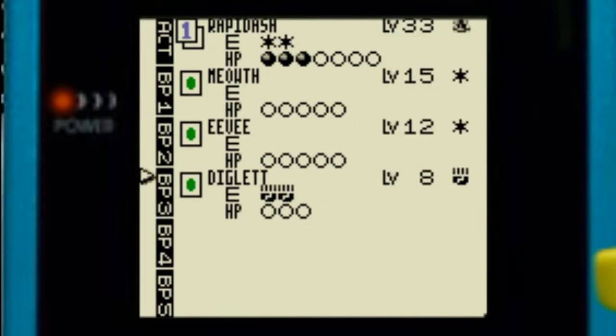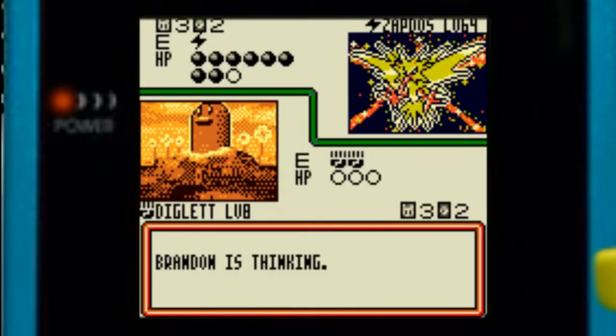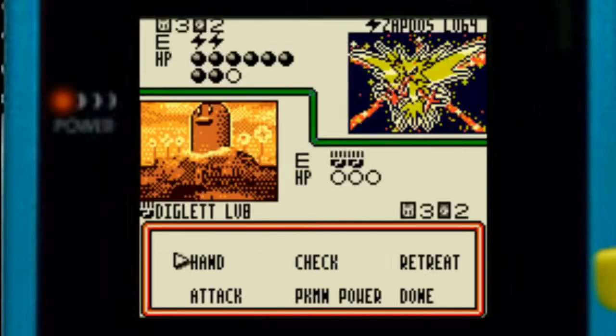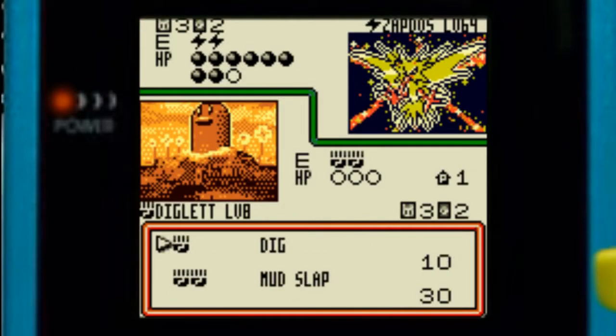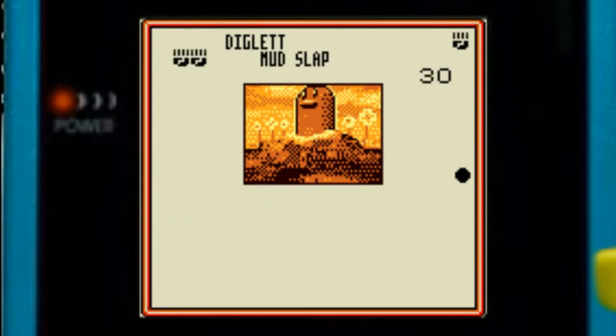Let's retreat with Diglett and finish the turn for now. Let's put on that plus power and use Mud Slap — does 10 damage. Now we've got a resistant Pokemon on our bench, so we don't have to worry about that Magneton.